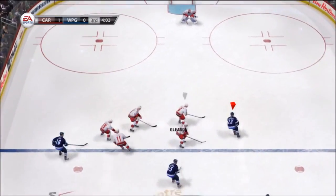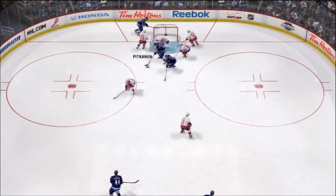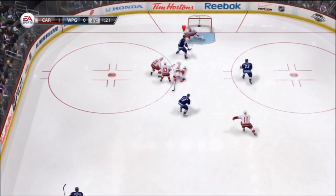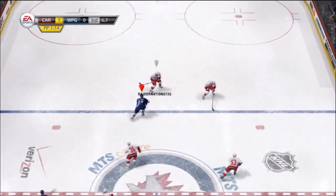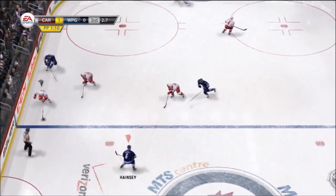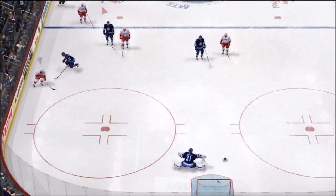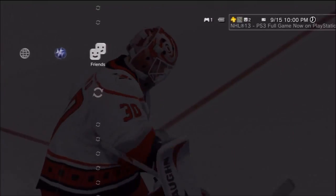Now we're down to about four minutes to try and see if we can salvage going to OT. There's a nice chance that we just can't put away — and that's the saying of this game for us, guys. We just kept getting chances and chances but just couldn't put any of them in the net. At the end of the period we were actually on the penalty kill, so it didn't help us much. The Carolina Hurricanes win this game. Great game — had a lot of fun playing Raider Nation. He was a great player, so props to him for winning.